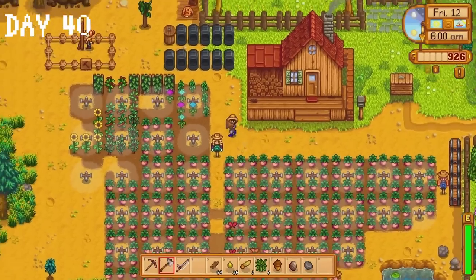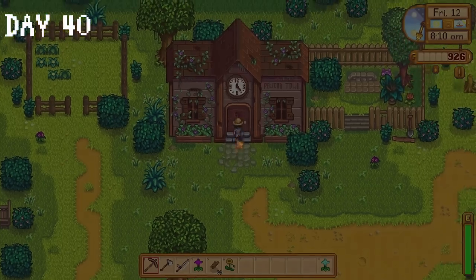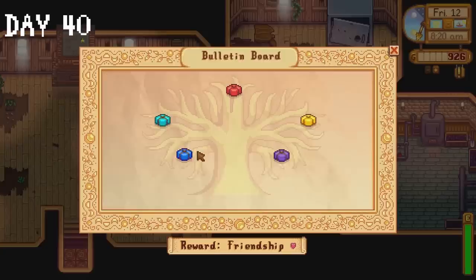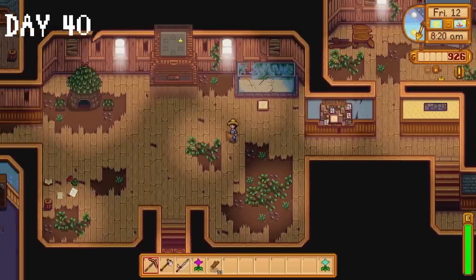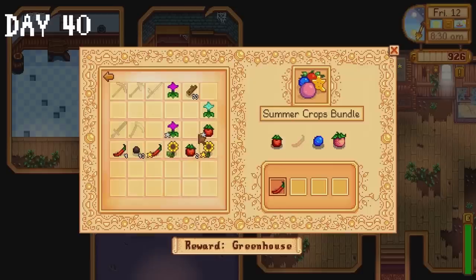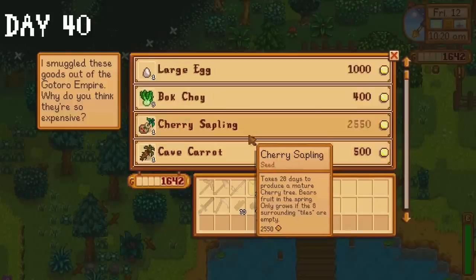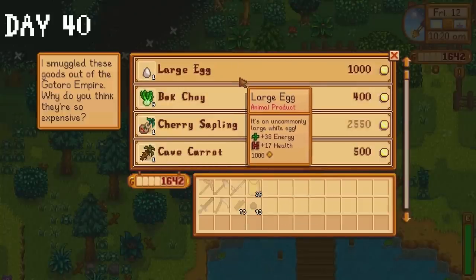Our melons still aren't ready on day 40, but some of our other crops are so I'll take that. I collect two maple syrups at the bus stop, make a bee house, and donate a few items to the community centre. At this point I'm still feeling good about our community centre progress, but if there's one thing you need to know about me it's that I am a certified jinxer. I'm going to vocalize this: we will complete the community centre before the end of winter. I sell my crops to Pierre and buy 25 wheat seeds. The travelling cart still isn't selling red cabbage seeds. We have like 20 more opportunities between now and the end of winter — it'll be okay, I hope.